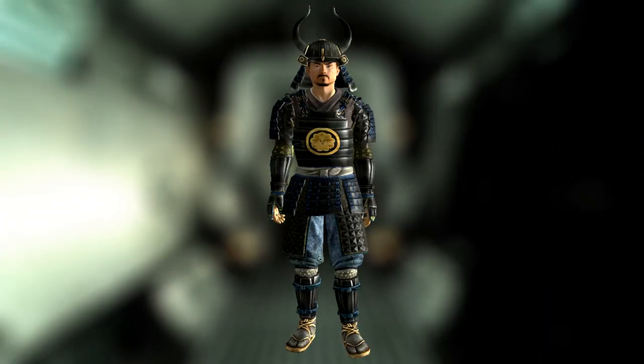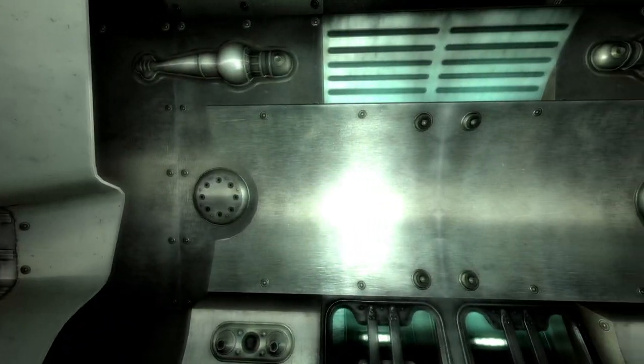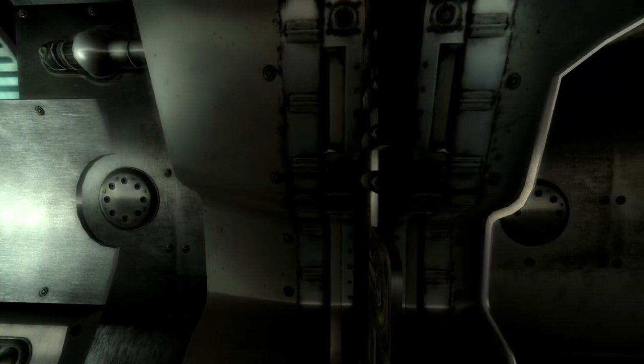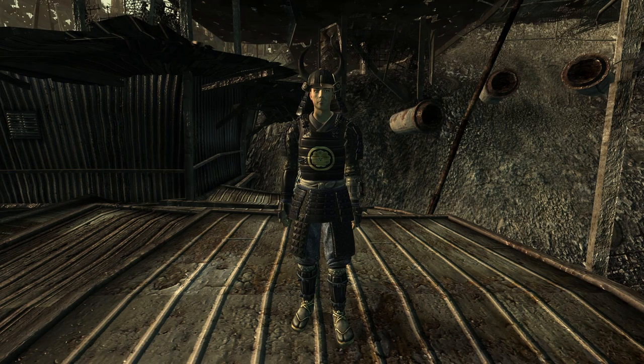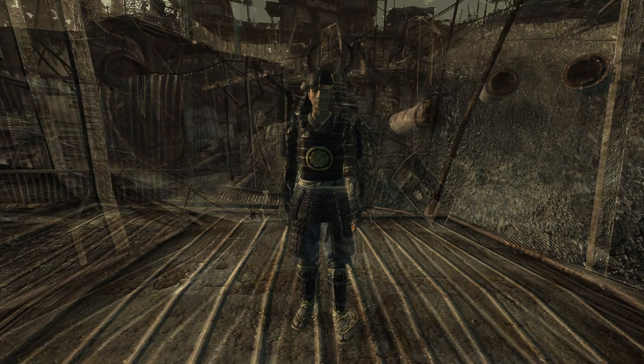Next is the samurai armor and helmet. This is a unique set of armor which you can get by either reverse pickpocketing or killing Tushiro Cargo. The armor has a DR of 30 and the helmet has a DR of 5. The armor also provides a bonus of 10 into melee weapons and increases your melee damage output by 10.